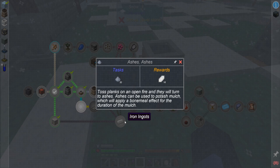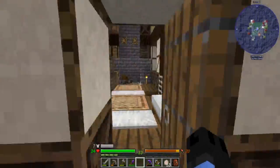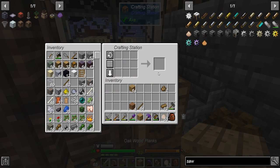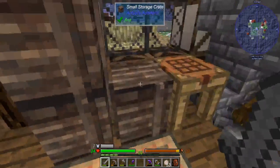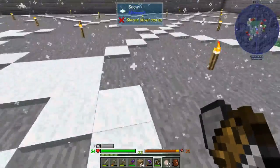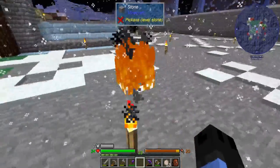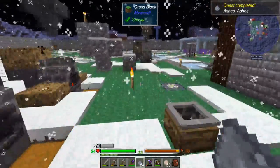Let's make some ash — toss planks on a fire. We'll do a stack. Let me just light the ground on fire and throw it on over here — there we go. That wasn't that bad.